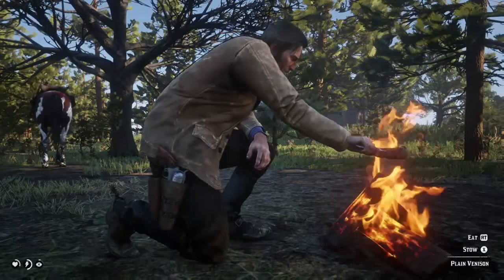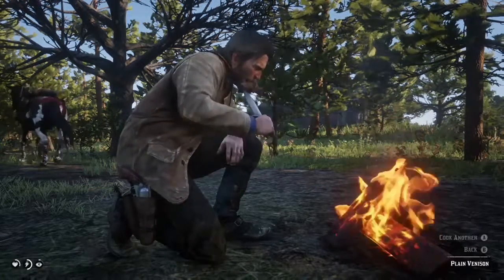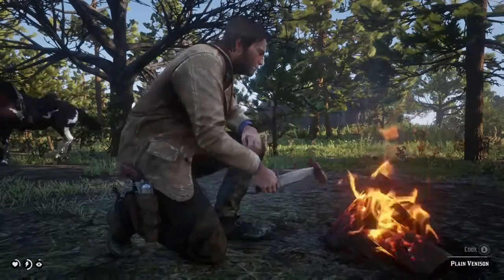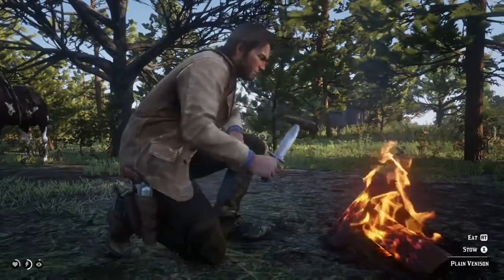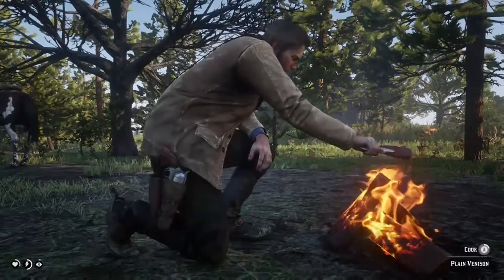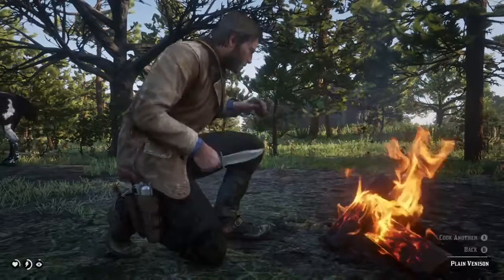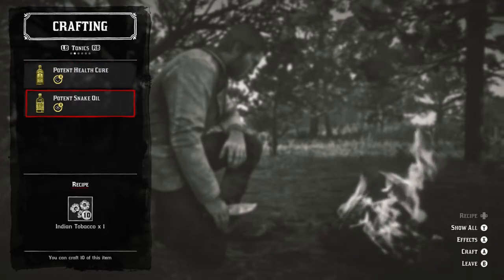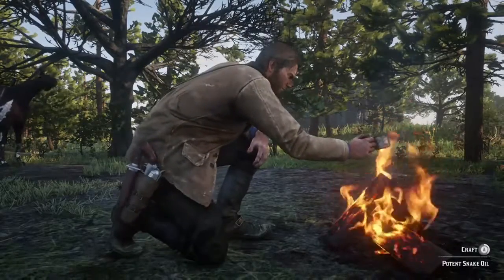In this video I'll cover what you can do at the campfire and how to create stuff. Somewhere in the wilderness, press and hold button number two — that's Y for Xbox and triangle for PlayStation gamepads — and you can create a camp where you can cook and craft stuff. You can cook food, drinks, tonics, create ammo, and some weapons.